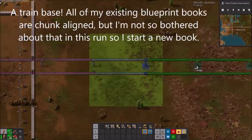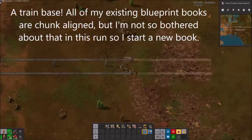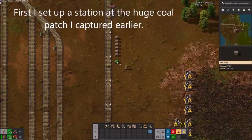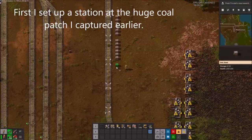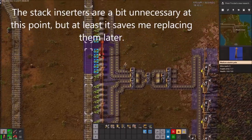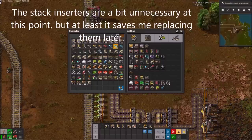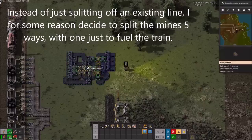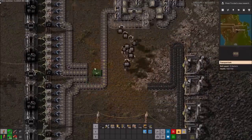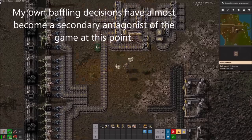A train base — all of my existing blueprint books are chunk aligned, but I'm not so bothered about that in this run, so I start a new book. First I set up a station for a huge coal patch I captured earlier. The stack inserters are a bit unnecessary at this point, but at least it saves me replacing them later. For some reason, instead of just splitting off an existing line, I decide to split the mines five ways with one from just a few of the trains. My own baffling decisions have almost become a secondary antagonist of the game at this point.